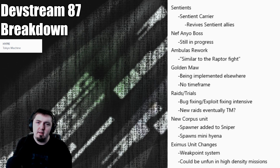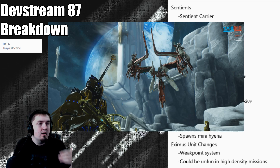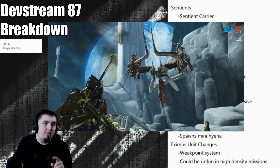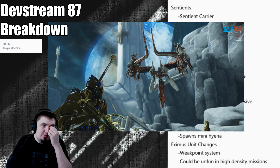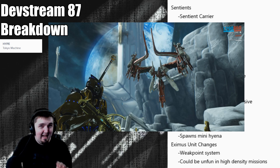First, we saw the Carrier Sentient. It has trooper units attached to it that drop down and fight you. It also has a new functionality: the energy normally dropped by sentients when they die will be sucked into this thing if it's still alive, reformulating the sentients. It's a really interesting new enemy, though it's probably a rare spawn limited to outdoor tiles given its size.